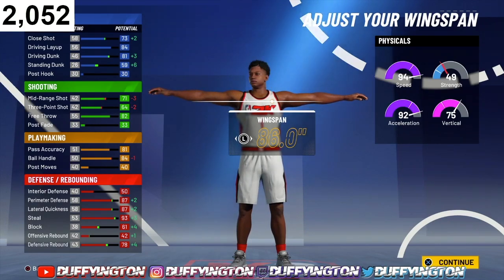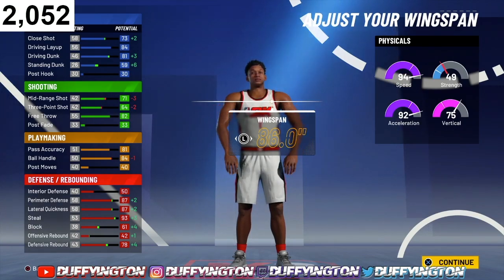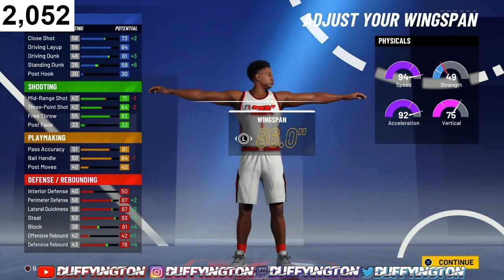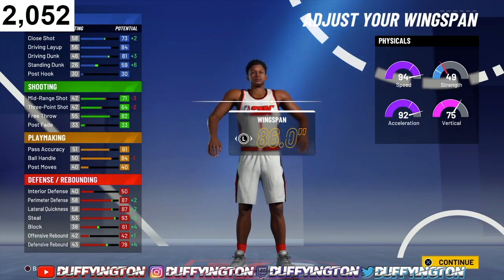Now, the physicals with this build — one thing about physicals: gym rep gives plus 4, and 99.9 gives plus 5, so that's plus 9 to your physicals. Our speed jumps up to 99, our acceleration jumps up to 99, our strength jumps up to 58, and our vertical jumps up to 84.